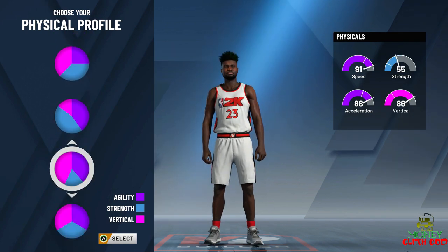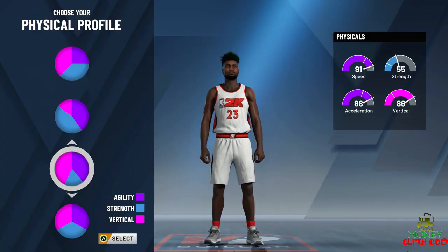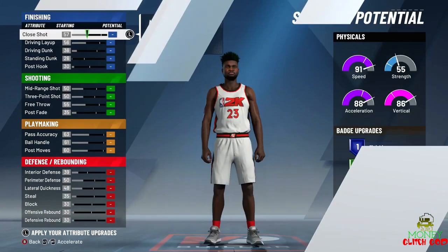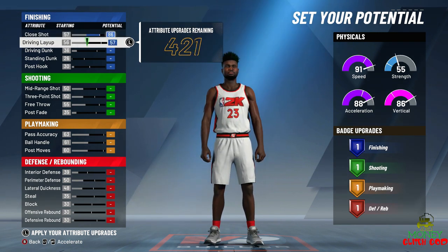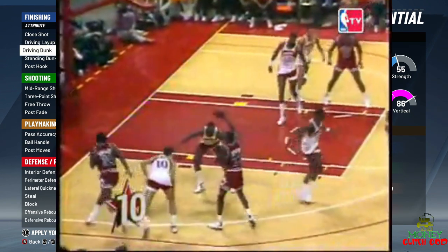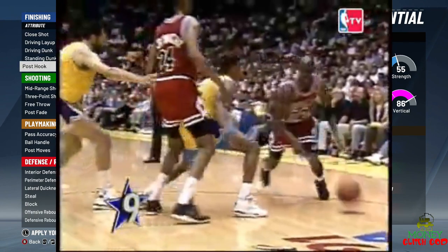There are a lot of good pie charts right here, but the second from the bottom is the Michael Jordan physical profile. We got a 91 for speed — he ran the 40 in 4.3 seconds, if you didn't know. And they called him Air Jordan, so he had a vertical like crazy. Look at how much vertical we got right here — tons. We're Air Jordan: he's fast, he jumps super high. Close shot 86, driving layup 86, driving dunk 80, standing dunk we're going to max out. That gives us 12 badges right there.